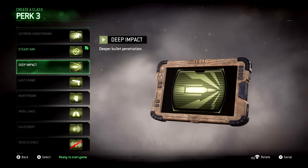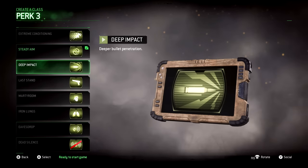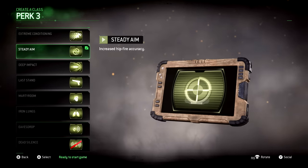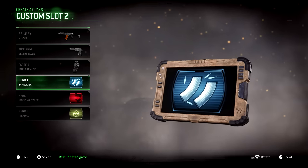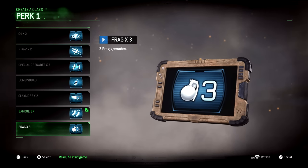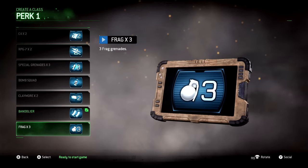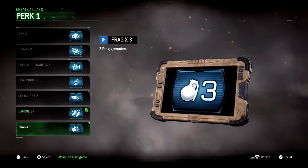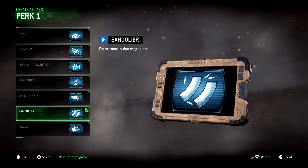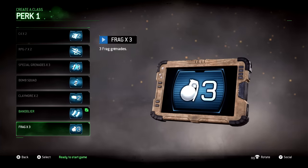I usually use Steady Aim when I use this class, but you can also opt for Deep Impact because this weapon has assault rifle style wall penetration, meaning you'll shred people through any light cover. You could also go with Extreme Conditioning, but mostly I run either Steady Aim or Deep Impact. For Perk 1, I like Bandolier. I see a lot of people going with Frag x3, which is very good — I can't deny its power — but whenever I use it, I find myself so preoccupied throwing grenades every spawn that I'm not focusing on objectives, map control, or pushing up. Running with Bandolier helps me actually focus on getting to objectives and taking people out with my gun.